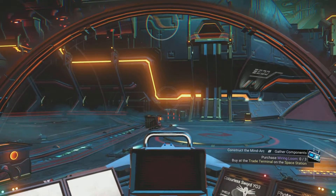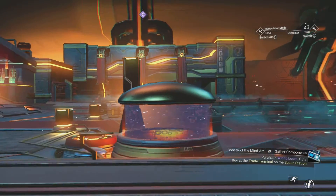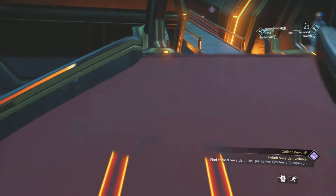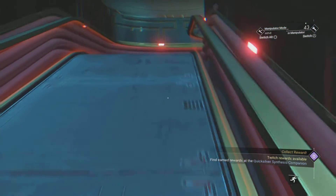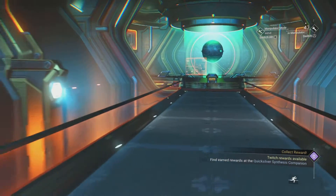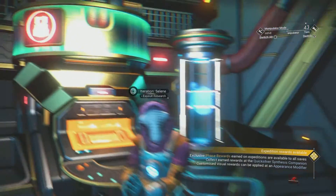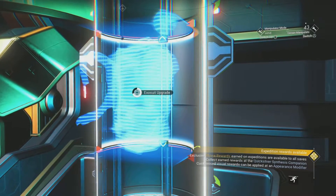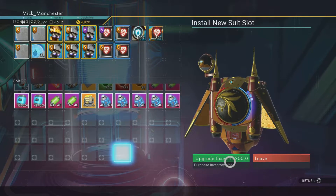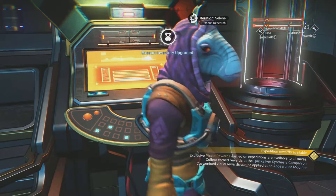I'll get one now and we'll have a mess about with it on the planet. So you're going to need 90 nanites to buy one of these, and you're going to have to go to this guy. We'll buy this first — a bit of an extra upgrade — and then we'll talk to this guy.